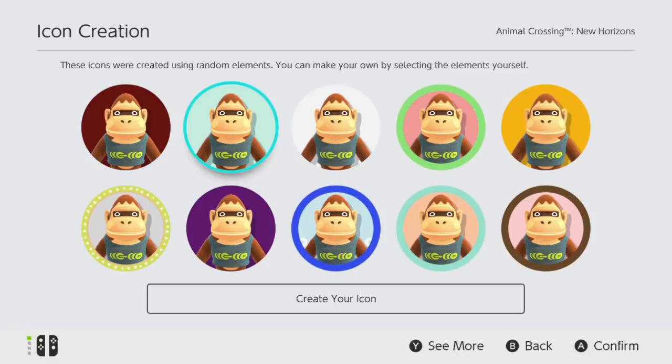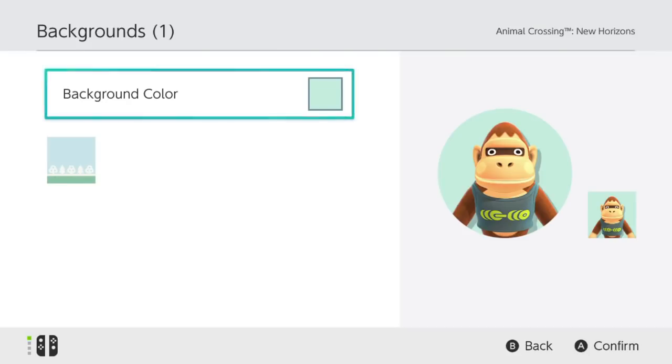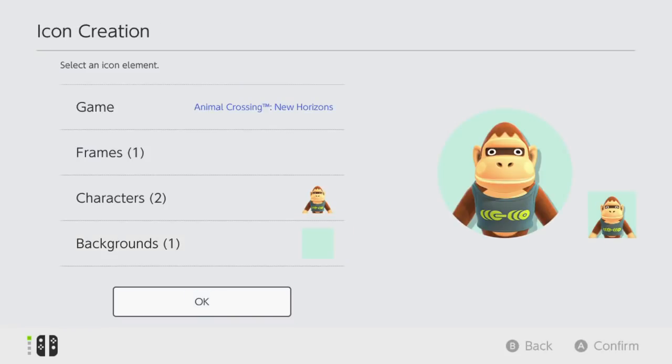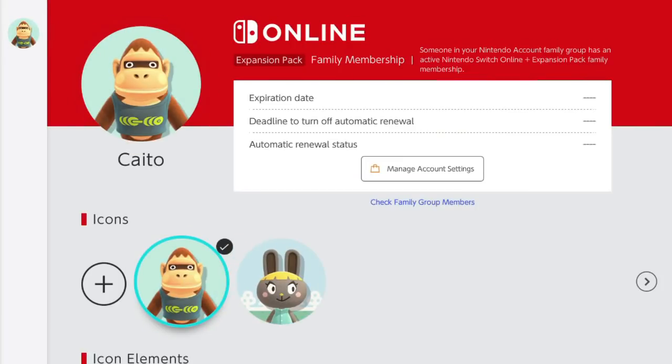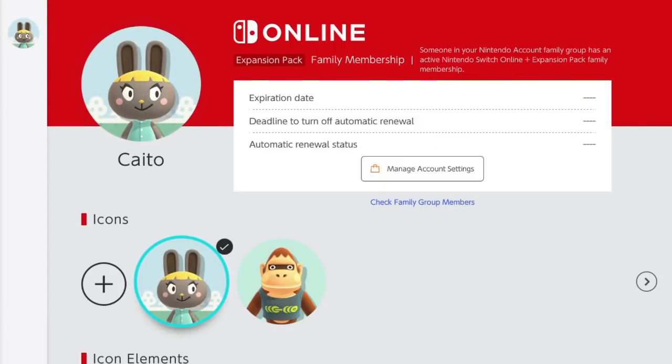Then you can pick either your frame that you got or any of these color backgrounds. There are so many different options — I actually like him on this blue right here. Let's go with that, blue background. And I love how it saves your previous icons as well, so if I want to go back to Bonbon, I can go right back to my old icon.